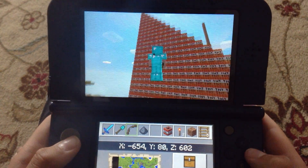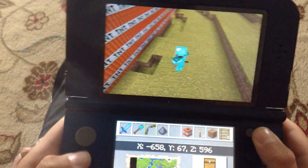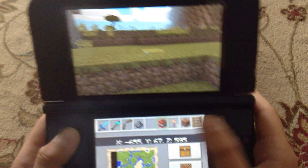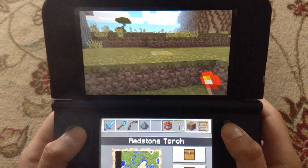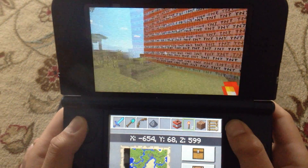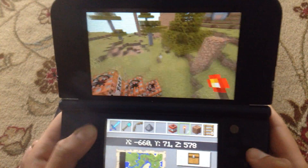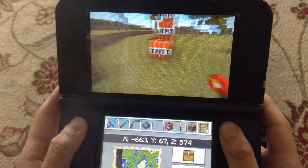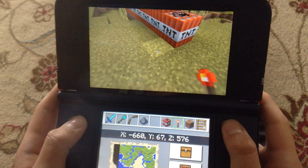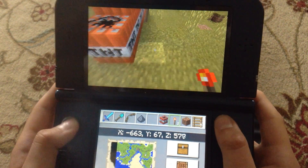So this is how you light up TNT — you gotta get a redstone torch, and then you go over here, right beside it, here under that TNT, and you light it.